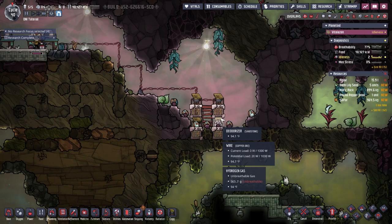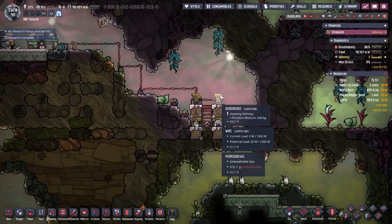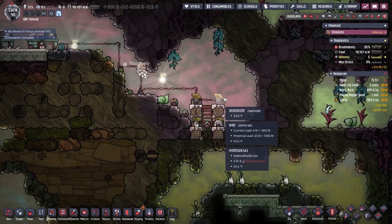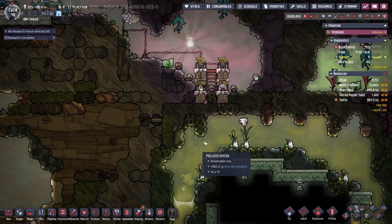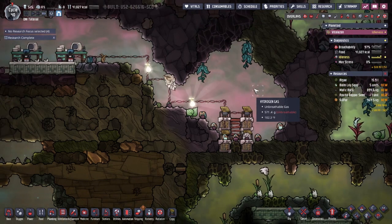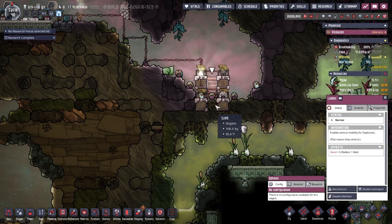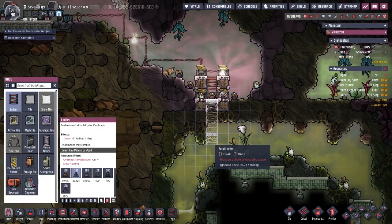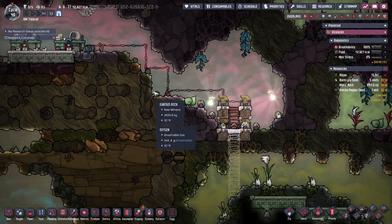Now that I've got our dupes up here and everything built, I want to double-check that all the deodorizers have sand in them — most do except one still waiting. I'm going to set priority to 7 to make sure they get taken care of. As soon as we open this up we've got 1800 grams per square of oxygen — it won't blow the roof off, but with only about 570 hydrogen it'll overtake things. The slime here will off-gas as soon as we expose it.